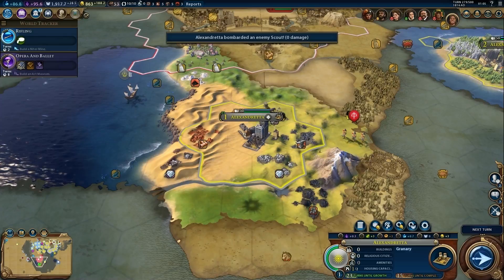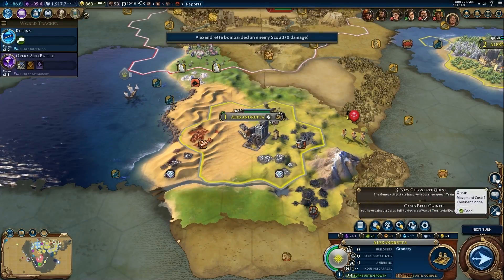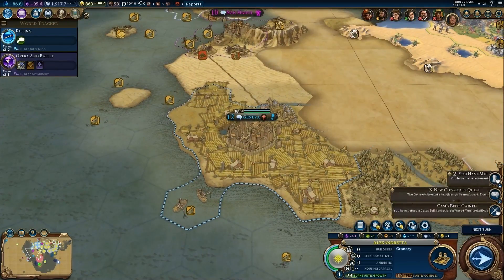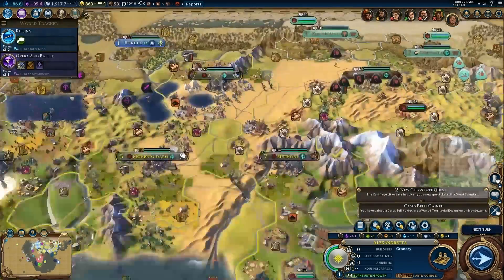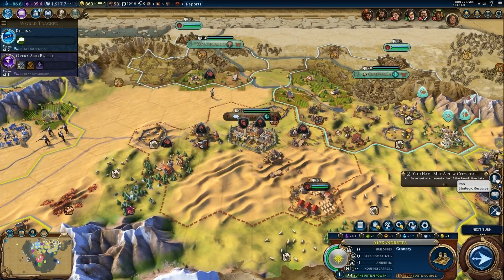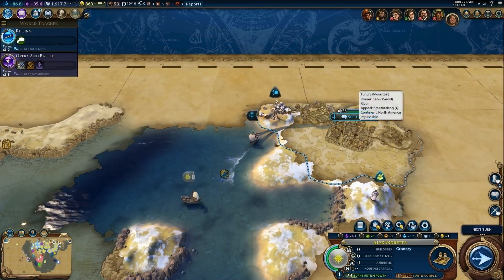I've killed an enemy scout, which is good. Let me explore this in a minute — I'll train an infantry in the meantime. There's a new city-state that's appeared: a good scientist type. I've also met a representative of the Seoul city-state, and received inspiration for mass media.